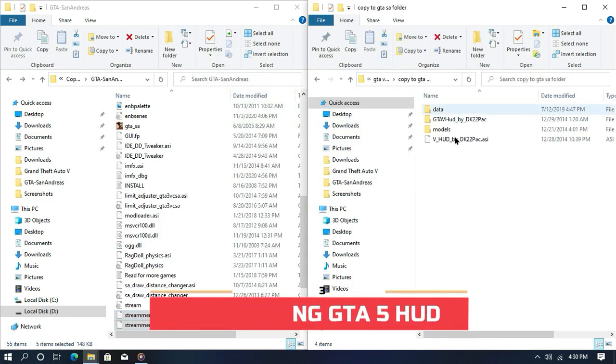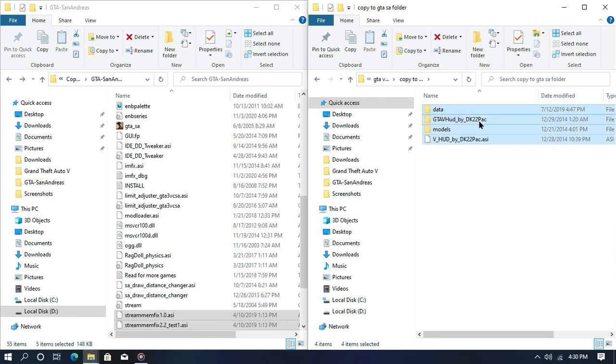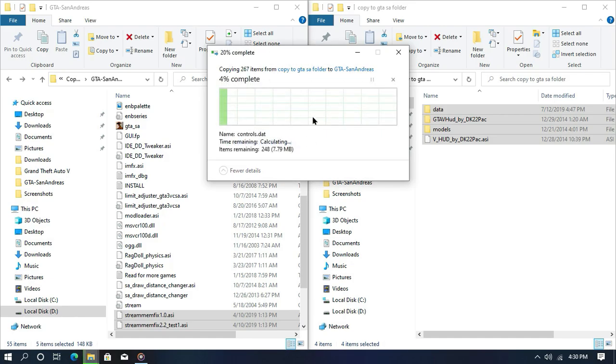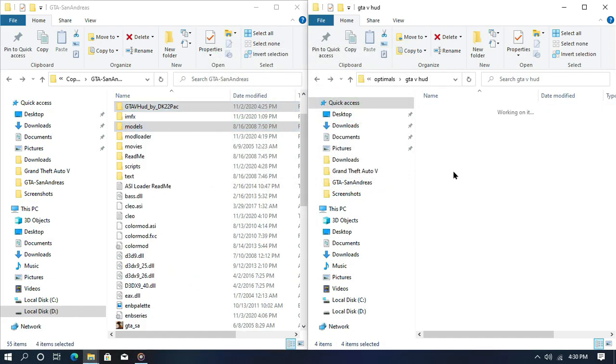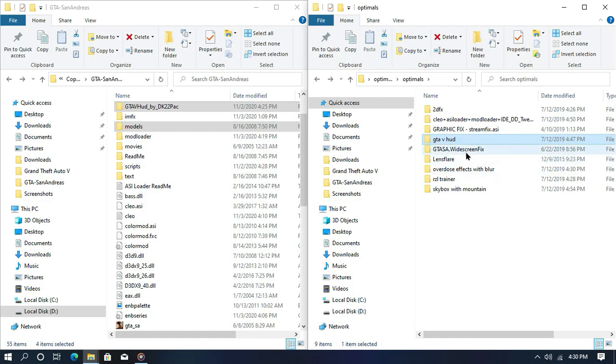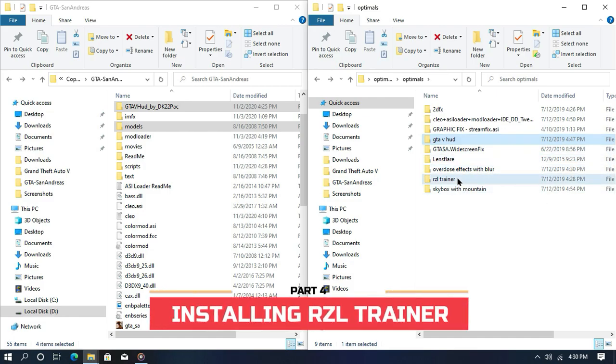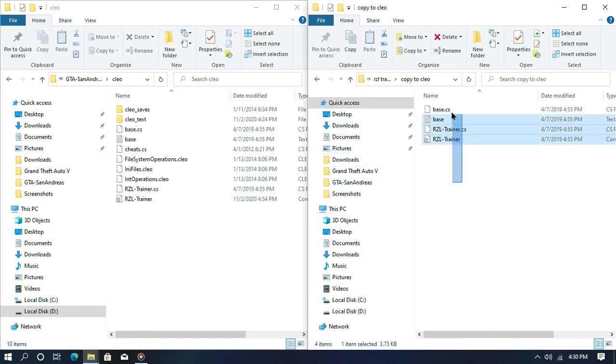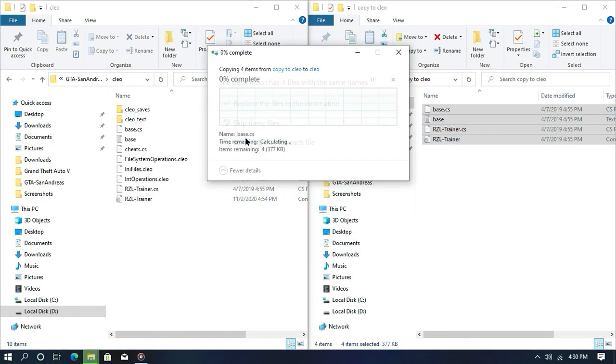Now open the GTA5 board and copy all this content into your game directory. You have completely installed the GTA5 board, but actually if you don't want it, you can skip this step. Now open the ASL trainer, then from your game directory open your sleeve folder, copy all this content into your game directory, and that's all — that's how you install the ASL trainer.